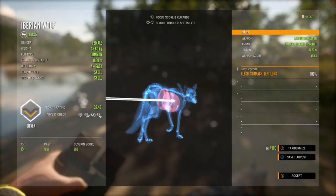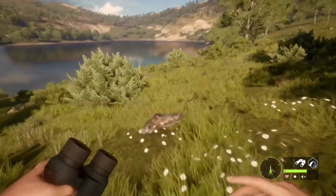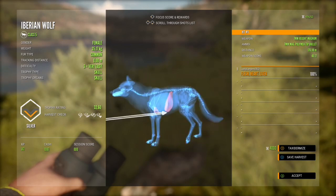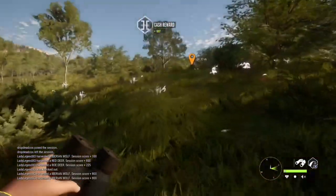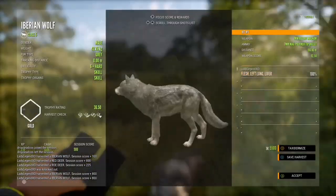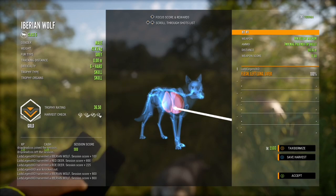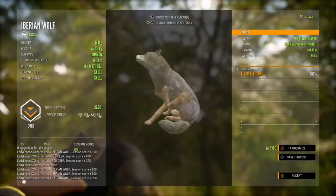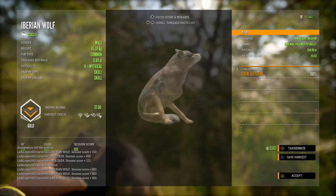Let's have a look at our wolves. We have a silver, got a bunch piled up here, another silver at 32.6 — female level 3. That was a hard shot, nice shot. A couple more up here — that one is a grey, that's a gold at 36.5, level 6. And there's our mythical — that's a nice one, 37.9 and he's a gold.